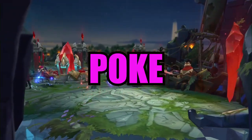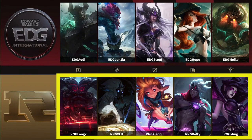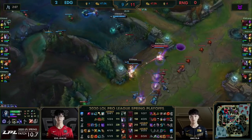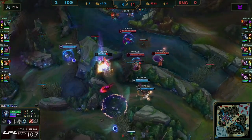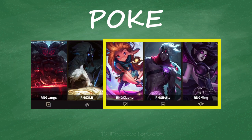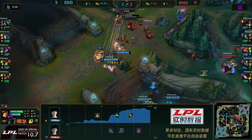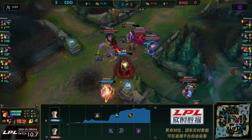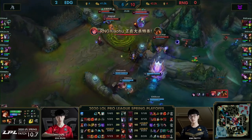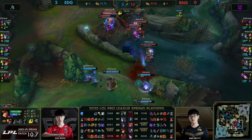The fourth team composition we will discuss is a poke comp. A poke comp will have 2 or 3 champions that have long range skills which do massive amounts of damage to squishy champions. Poke comps love to sit back and whittle down the enemy slowly. Characteristic traits of poke comps would be champions with very long range in both auto attacks and skills and plenty of disengage. Poke comps tend to be squishier than charge or protect comps, but may also have one tank to provide utility. The champions in charge of poking usually lack mobility, so having good disengage is key to protecting them.